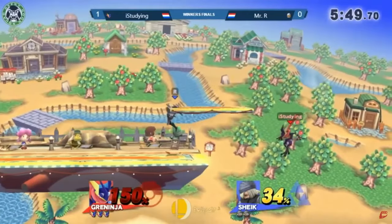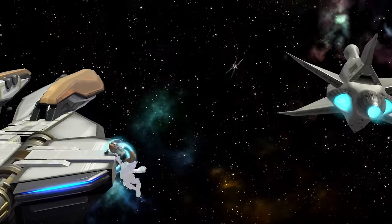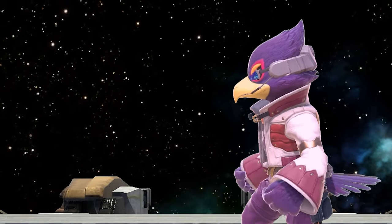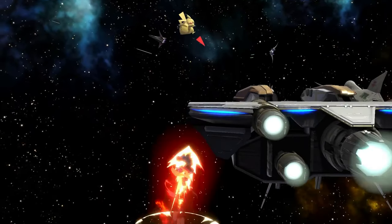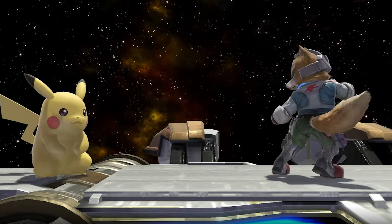Ledge trump received many nerfs in Ultimate after it ran rampant in Smash 4's meta, though not quite as effective in Ultimate. Here are some tricks that will help you with consistency. Most characters have two main ways of grabbing ledge: ledge slipping and jumping. Some characters might also have a specific tool to grab ledge with, like Pikachu's Quick Attack.